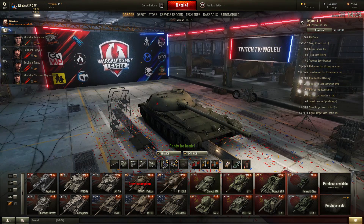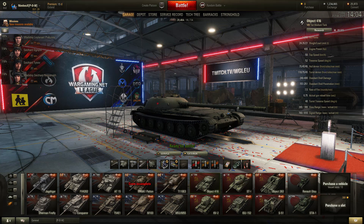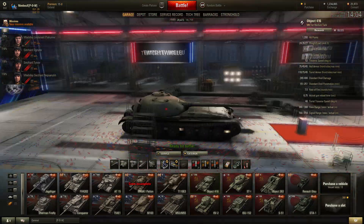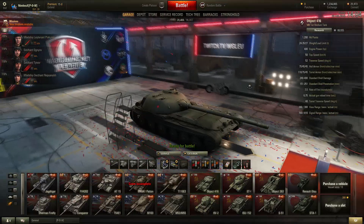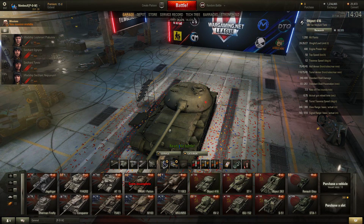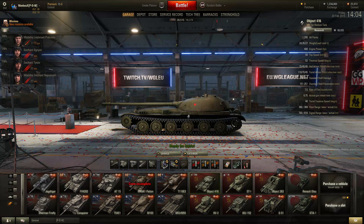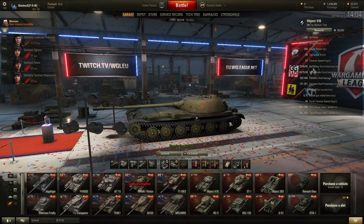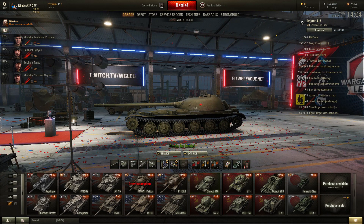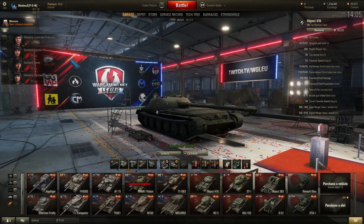Another fun fact about the armour: the frontal hull is only 75mm, and because you're so flat, almost everyone will shoot at your engine deck and you have a very high chance of catching fire. Besides that, the ammo rack of the 416 is on the side around here — I don't remember exactly where, but somewhere around the front side.